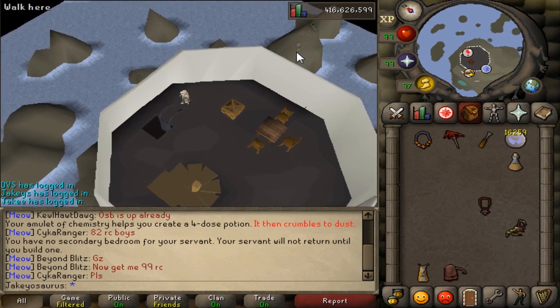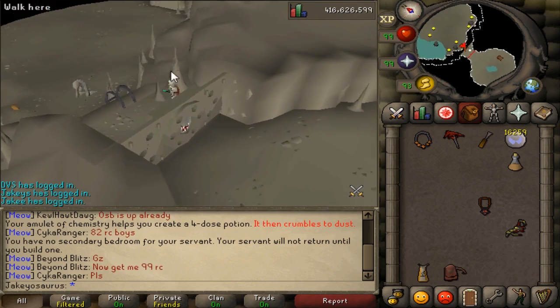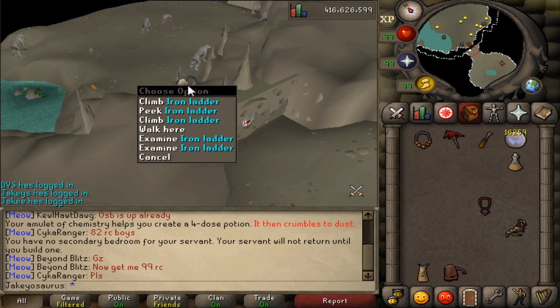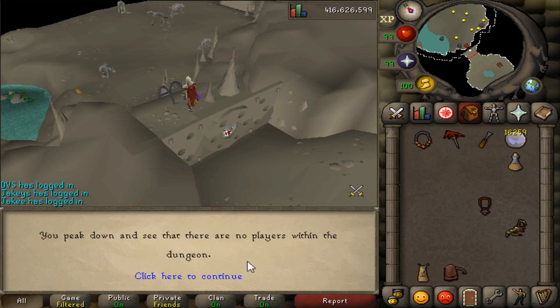That's not all for the Lighthouse. If you go down to the Dagannoth area, before you wouldn't be able to see what's down there or the Dagannoths. You would just see the area, and maybe a cannon if there was one there. Now you can see the Dagannoths, and if there's a player down there you can see them too. There's also a peek option in case someone is hiding at the back — you peek down and can see if there are any players in the dungeon.